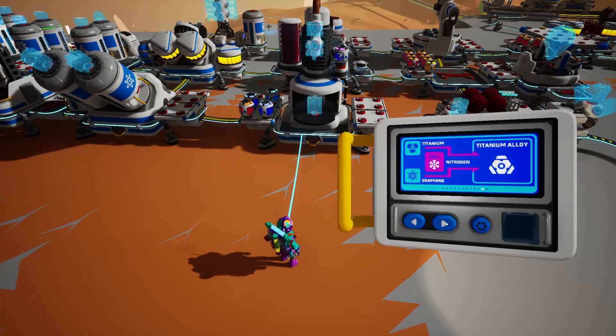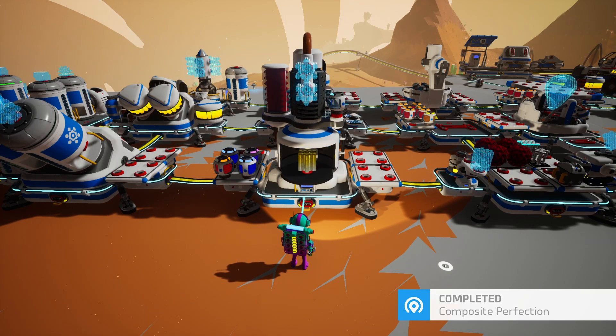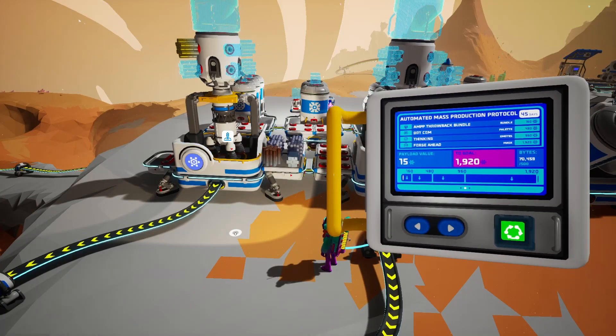Let's craft the titanium alloy. And now finally, the nanocarbon alloy. Look at that — 15 payload points.